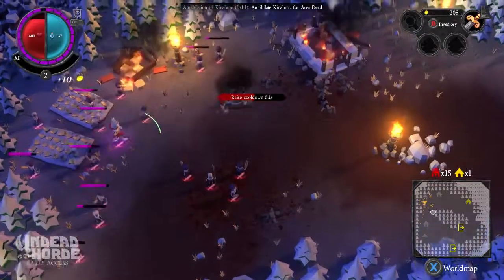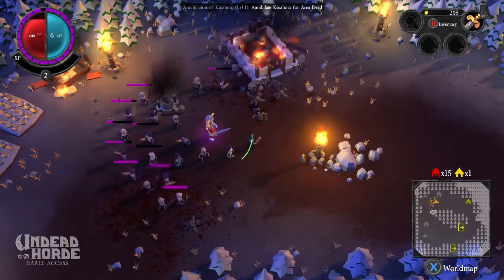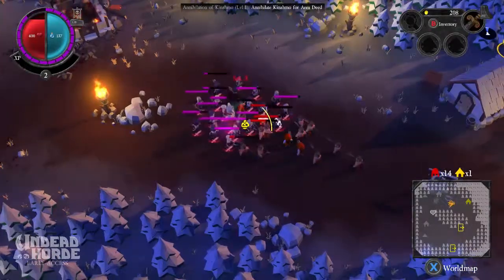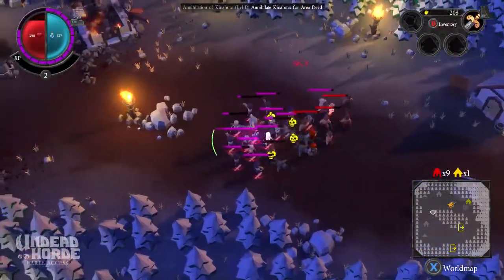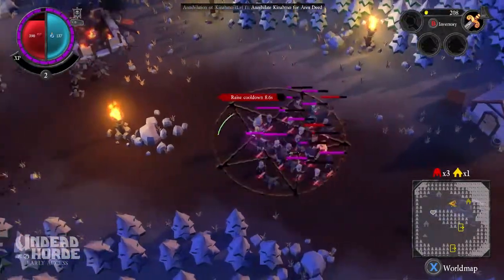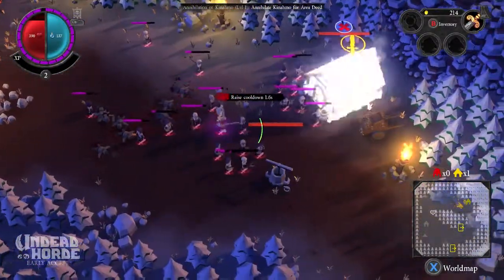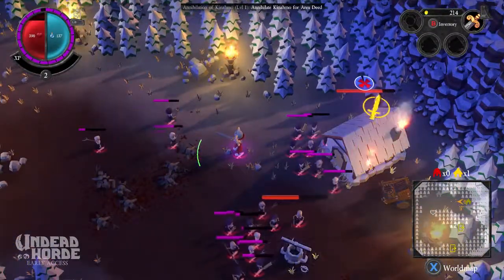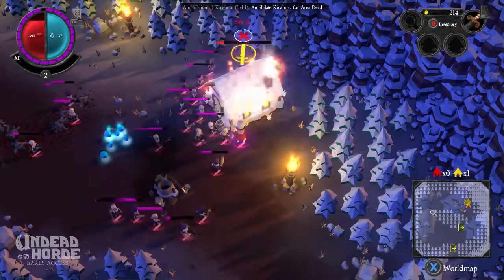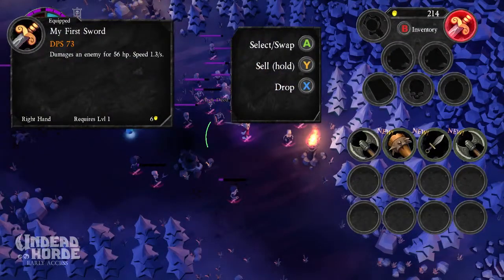What are you guys doing? The pumpkin patch. Here we go. Follow me. Gather here. Let's go. This is Pikmin undead style. Attack the villagers. Oh my god, where's my health? We're good. You shall serve me well. There are no humans left alive in this village. Look at that - one swing and the entire cart gets obliterated. Collect the area deed. I got an axe. What's the DPS on this? 99! How do I swap? Makes sense.